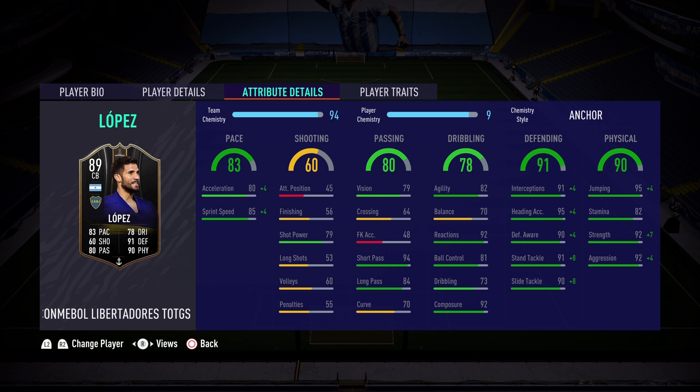This is the first time looking at the stats, and I could already tell this guy is going to be a complete tank on that defensive side of the pitch. He does have 83 pace — 80 acceleration, 85 sprint speed. Looking at the acceleration of 80, I think I'm going to go with a shadow chemistry style so the acceleration can be 90 and the sprint speed 95. On to the passing of 80 — elite level passing for a center back: 79 vision, 94 short passing, 84 long passing. Good stuff from Licha Lopez.